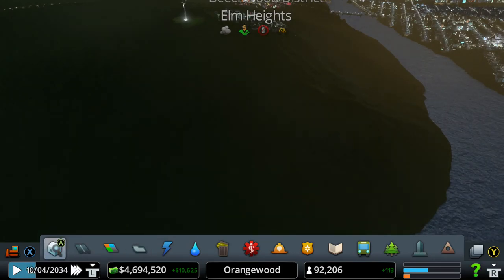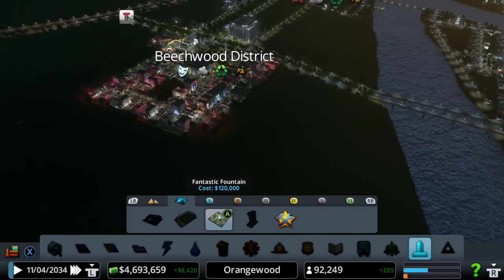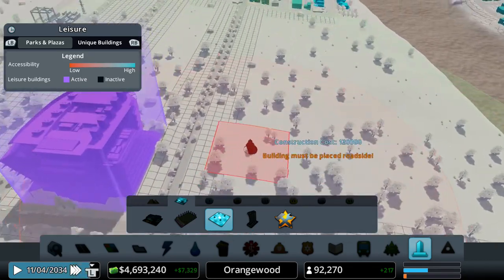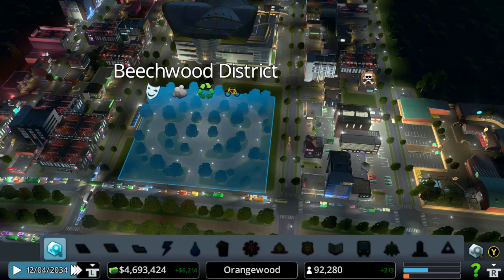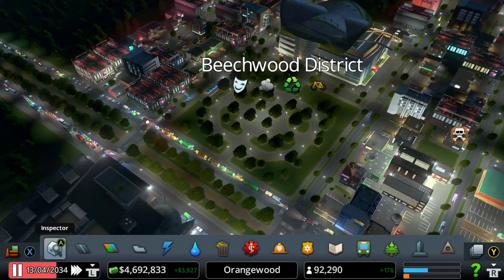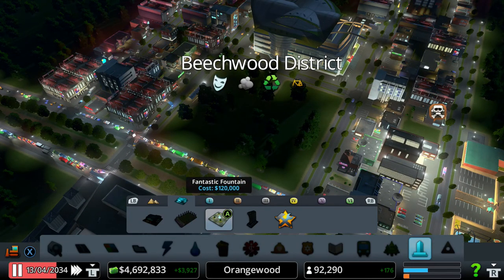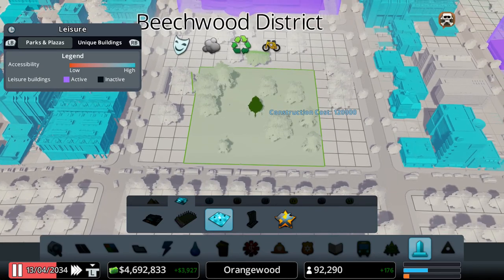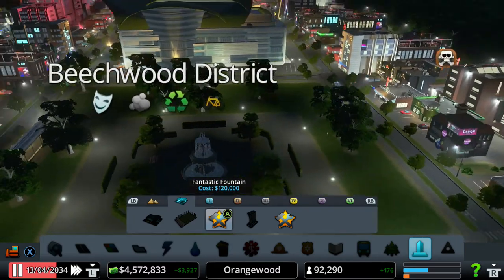I was thinking about placing the Fantastic Fountain unique building, because we actually didn't place this fountain yet. The problem is it's a pretty big park, so what I'm thinking is destroying this pretty boring little park right here — just a simple old park with trees. Let me pause the game and actually destroy this one and put down the Fantastic Fountain. It's actually a little bit smaller, but it's pretty much in the middle, which is kind of a good thing.